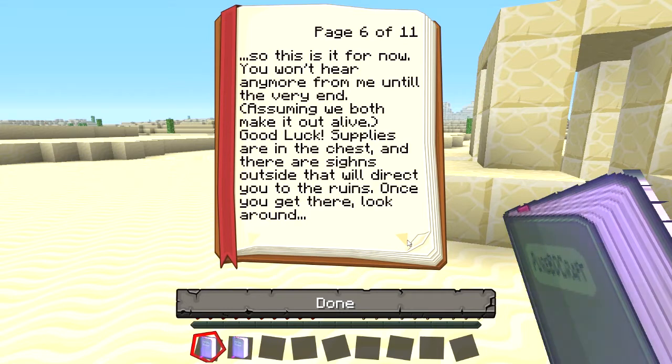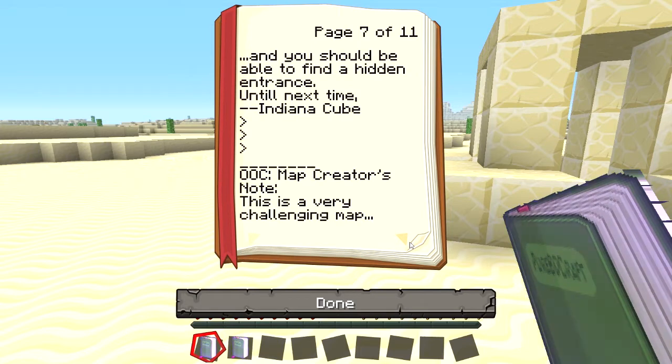Did you write this? Are you the person? Supplies are in the chest and there are signs with an H outside. Signs direct you to the ruins. Once you get there, look around and you should be able to find a hidden entrance. Until next time, Indiana Cube. We have a map creator's note.